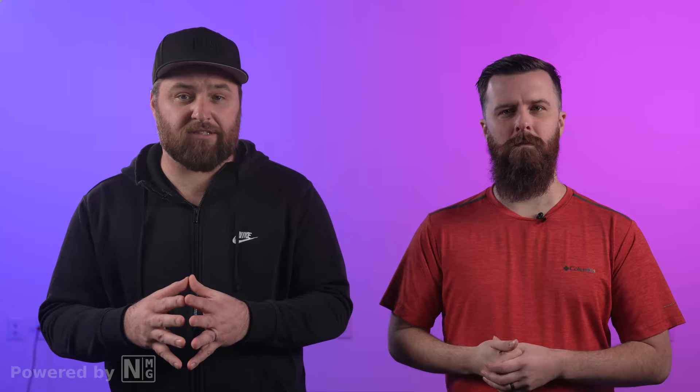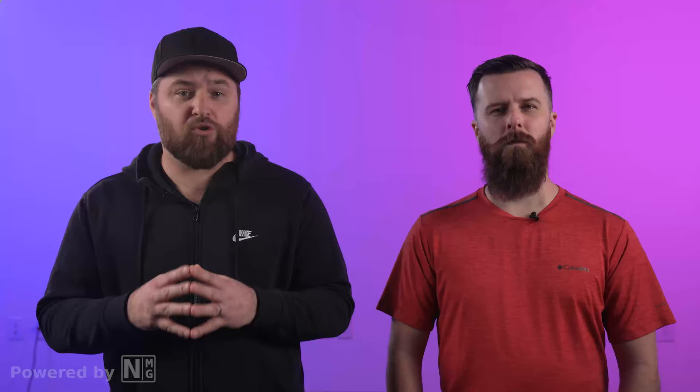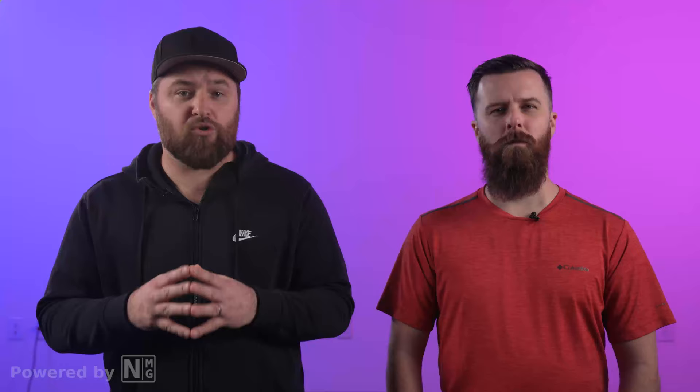Now don't forget, when you are using a DEX, you've got to make sure that you have the right contract address — we have added it below in the description. Once you've got that taken care of, you can create and name your character and choose a guild, and then you're ready to start earning. You can download Rune Evolution and play it for free, but you're going to need to create an account in order to earn. At the current value of the RxS token, you can start earning for just under 20 bucks. That's affordable for everybody.